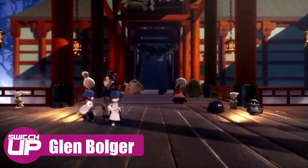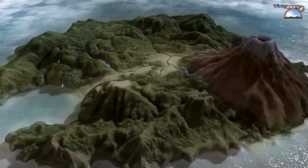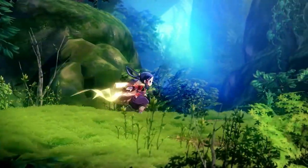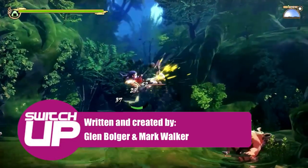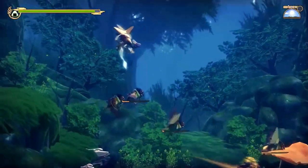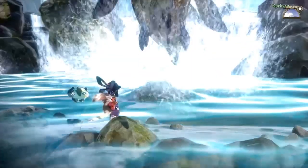Sakuna of Rice and Ruin is a side-scrolling action platformer mixed with farm simulation style gameplay and wrapped in a blanket of Japanese mythology. It certainly turned a few heads when its trailer was shown at 2019's E3 and it's about to release on the Nintendo Switch. Mark and I have collaborated with this review, the first review collab we've done in quite a while. Is the decision to pick this one up Rice and Easy or does it go against the grain? I'm Glen Bolger, thank you to the publishing team for the review codes and now, let's find out.